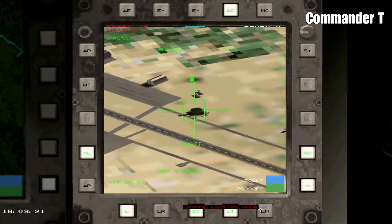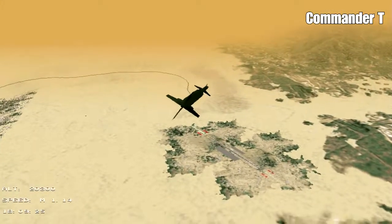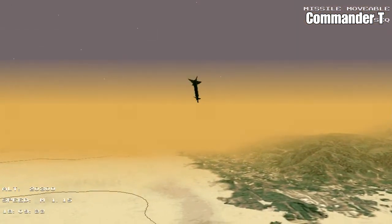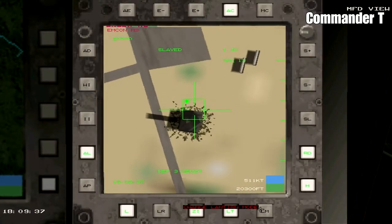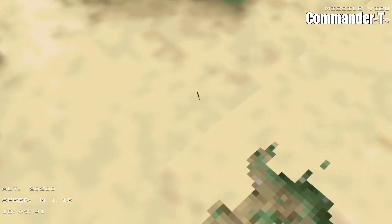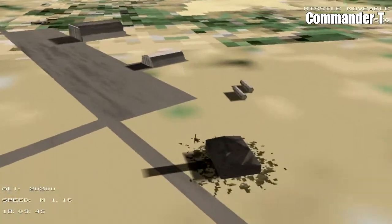We've got to go to MCON 3, otherwise we won't drop. Bombs away. Just follow this bomb - there's a lock, somebody's locked onto us, I think it's an anti-aircraft gun. All the SAMs have been taken out I think, so we've got a free run to take these buildings out. And that's one down.